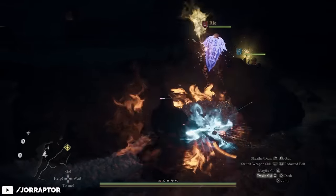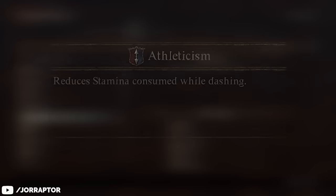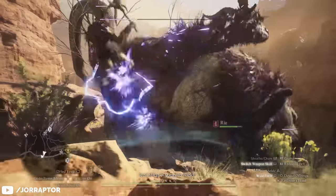The other useful augment and the final unlock for the Mystic Spearhand at vocation level 9 is Athleticism. It decreases the stamina cost for sprinting, which is amazing as it helps you with both traversal and combat.